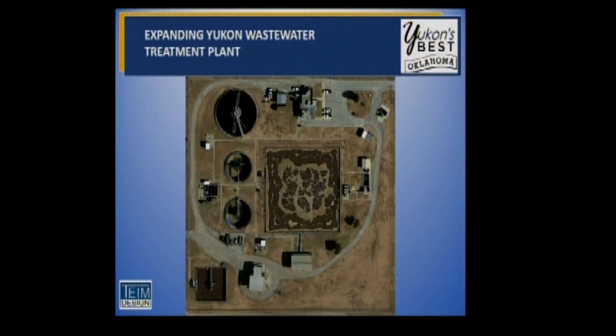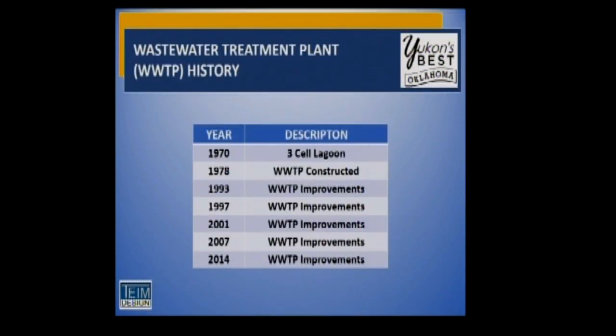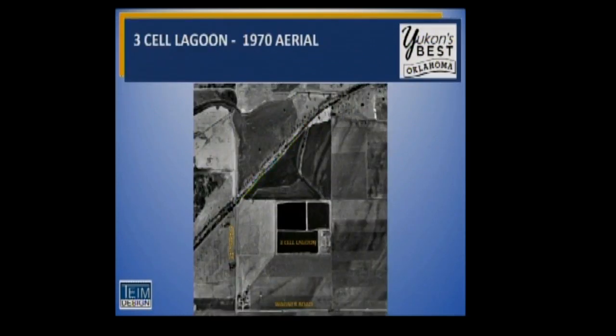Then we're going to look at the future and where we're trying to go. As with any mechanical device, we have to constantly do upgrades to the system. We started with the existing three-lagoon system back in 1970, then changed to the more current type of wastewater treatment plant starting in 1978. Major changes have averaged about every seven years — either with the process or existing equipment. The plant is located just off Wagner Road by the North Canadian River, where we discharge our treated effluent.